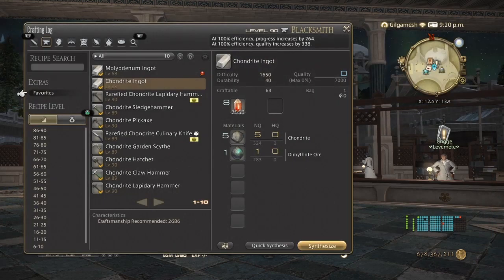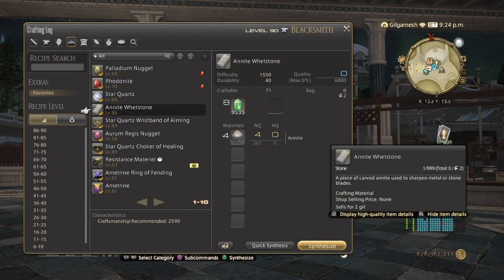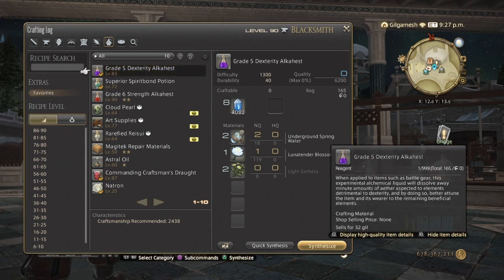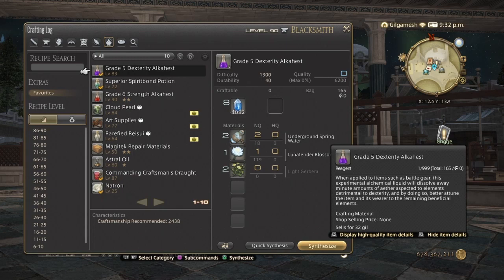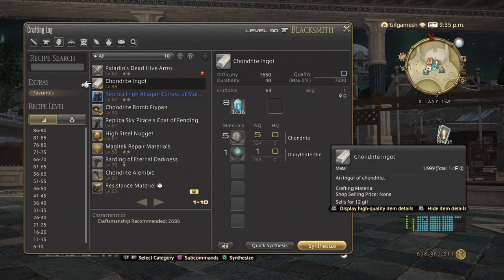The other items you're going to need are chandrite and mithrite ore to make the ingots. You're also going to need anite wet stones, so you'll need a lot of anite raw star quartz. For the alcahests you're going to need light gerbera, luna tender blossom, and underground spring water. Alcahests can be made three per synthesis, so these are pretty easy to make. Basically you're going to be spirit bonding while you're quick-synthing the wet stones, star quartz, and the chandrite.